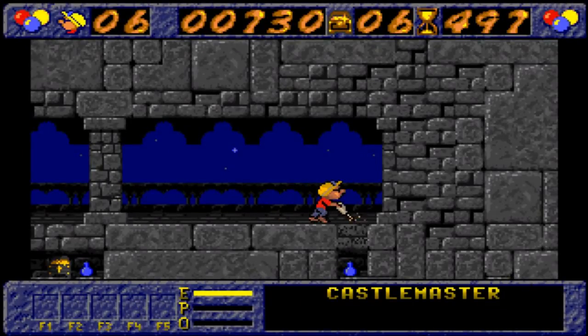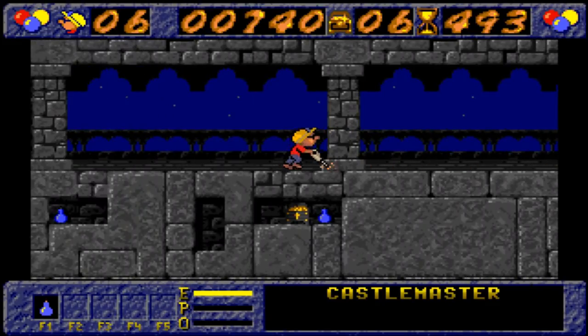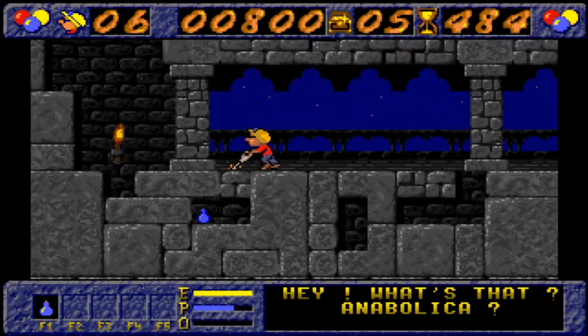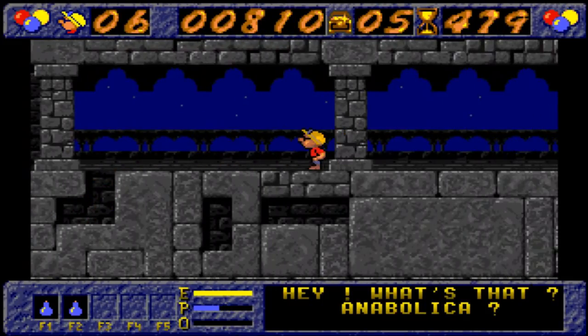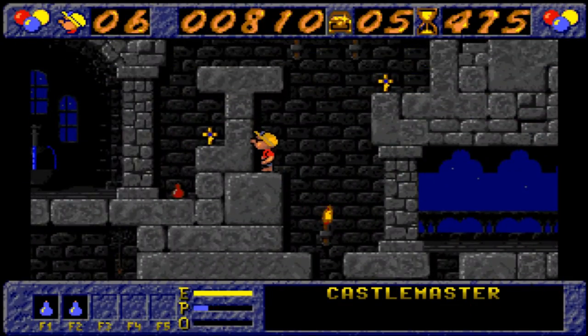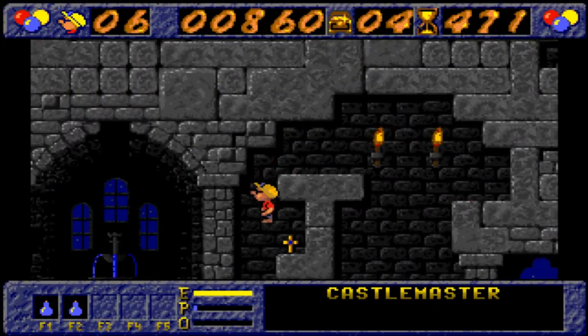There are three major scenarios in this game: the Egyptian levels, the Roman levels, and the castle levels. There are a number of pickups — I've just picked up the blue bottle, which is Anabolica, giving you twice the jumping power. This enables me to get onto higher platforms to reach certain stages.